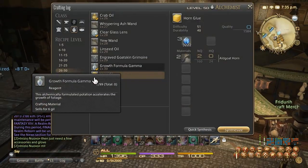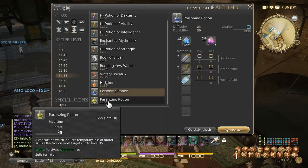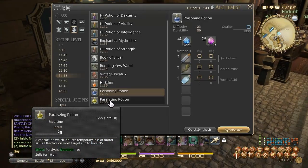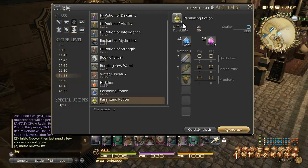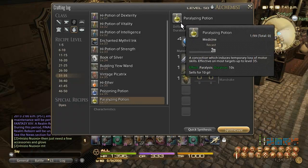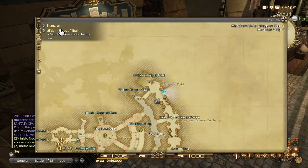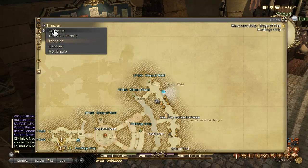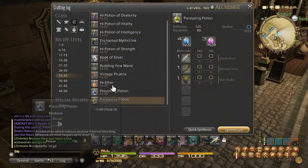At level 35 you have two options: Ul'dah for Poisoning Potion, or the Observatorium in Coerthas, which is going to be the best one. I recommend doing the Observatorium one because it's hard to get Formic Acid for the Ul'dah version. You only need about two syntheses to get the five items needed for the turn-in since you get three per craft. Take that level 35 repeatable leve all the way to 40.